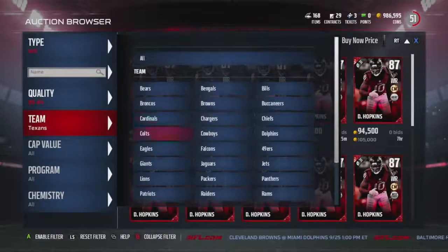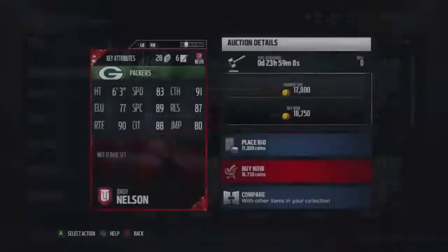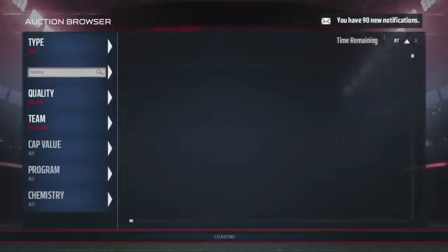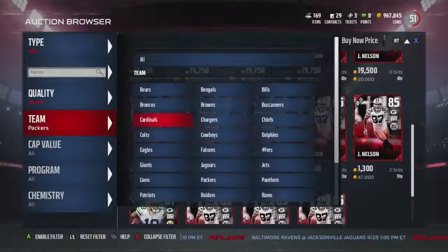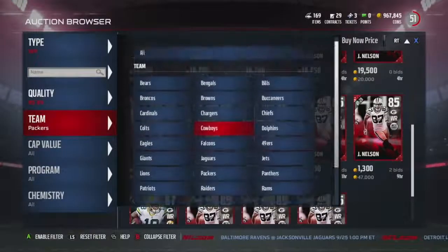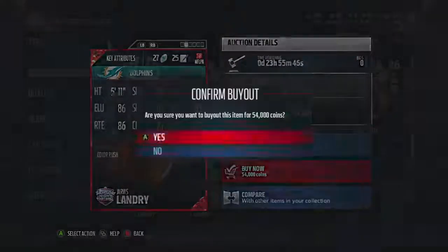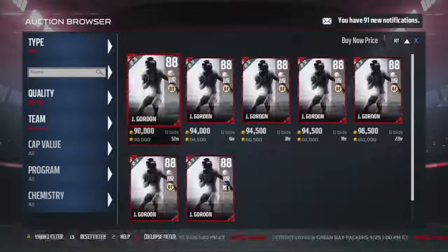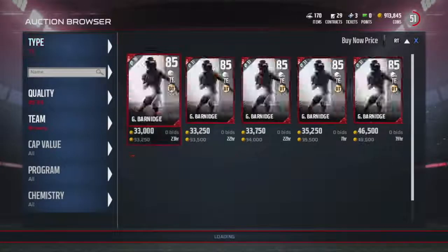Our next guy had some injury issues in his past but now plays like a monster — Mr. Jordy Nelson. Our third receiver for the slot, from a comment, was Color Rush Jarvis Landry, so we will be using him. For our tight ends, I'm keeping Charles Clay. The backup is Gary Barnidge — the Color Rush man himself. If you guys don't know, I run two tight end sets.